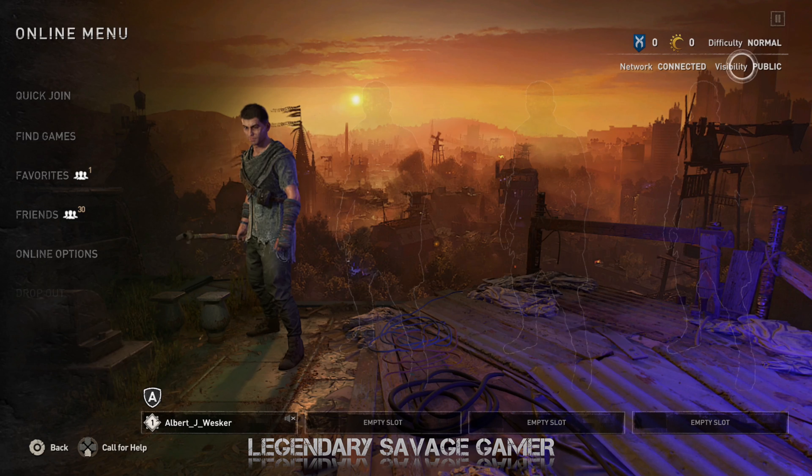I guess it's time to go back to Dying Light 1 and play on there and have fun with that game until they fix this game. As you guys can see, it's at the latest version 1.05, so maybe they just fixed the AI and the story missions and stuff that people have been having issues with. I don't know, but still no online servers — nothing whatsoever.